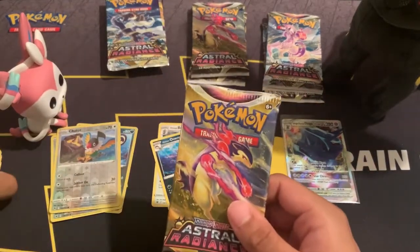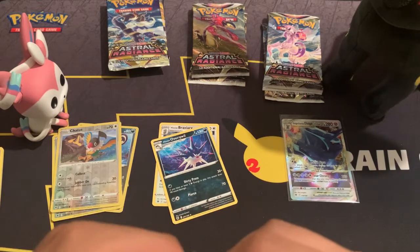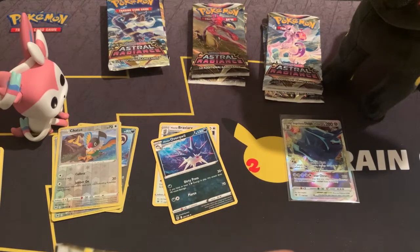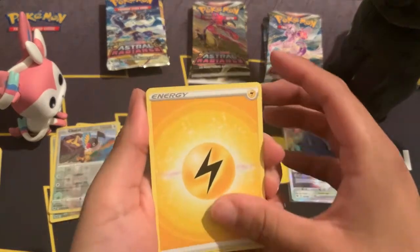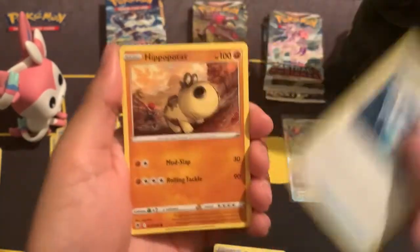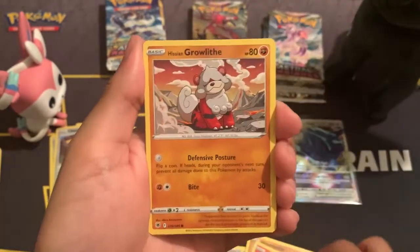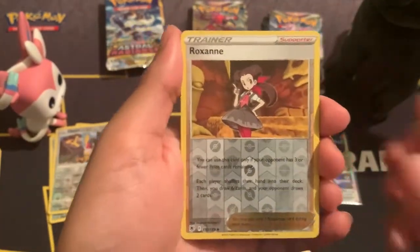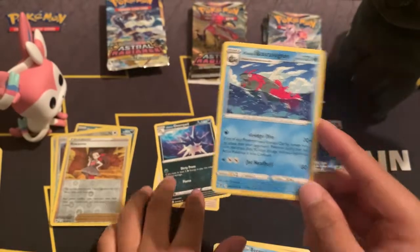Next up we have the Hisuian Typhlosion pack — this is my personal choice since I played Legends: Arceus for the first time. Lightning energy, Psyduck, Golduck, Super Effective Glasses, Hippopotas, Hisuian Qwilfish, Cyndaquil, Hisuian Growlithe, Bergmite. Reverse holo Roxanne, and Hisuian Basculegion is going to be our non-holo rare.